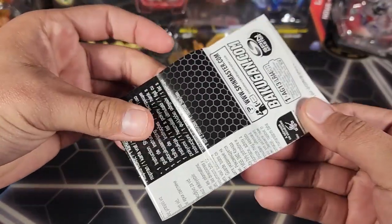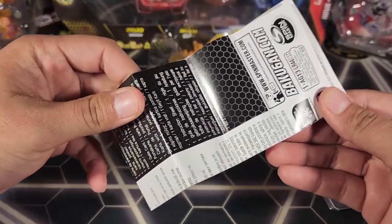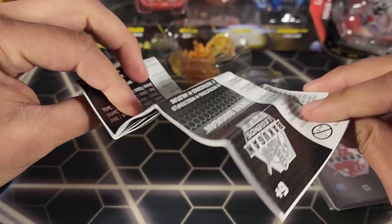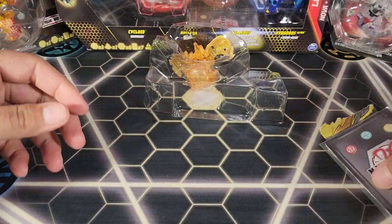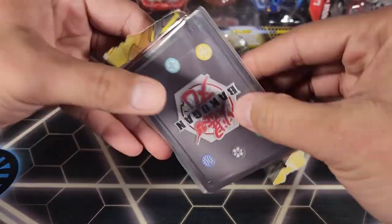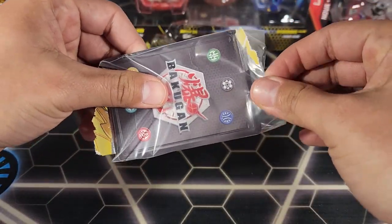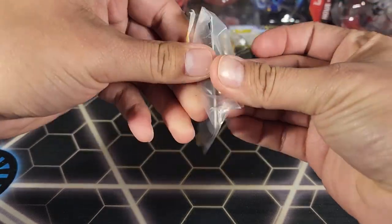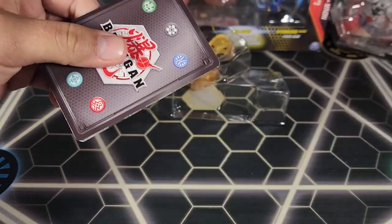We have this paper here which tells you about the battery, because this is a Nova Bakugan — it does light up. It tells you how to put in a new battery or to be careful because it has batteries. We also have a bag that contains the gate card and the character card stats for this Bakugan.